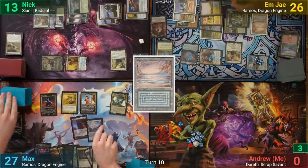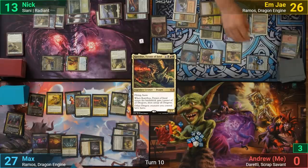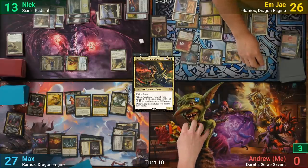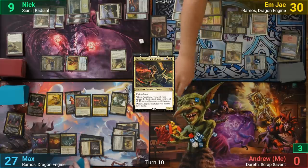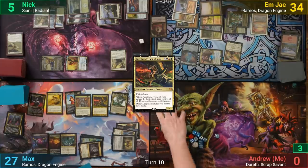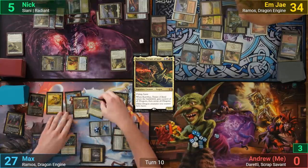Max flips into a Stoic Angel and draws. He plays Karthus, Tyrant of Jund. MJ then removes five plus one plus one counters from Ramos to make ten mana and activates the Soulfire Grandmaster, casting Boros Charm to deal four to Nick, gaining four, and returning the charm — then casts it again for four more damage and four life. Max then steals all dragons and moves to combat, swinging MJ's own Ramos at them for lethal commander damage, and the rest of his creatures at Nick, winning him the game.